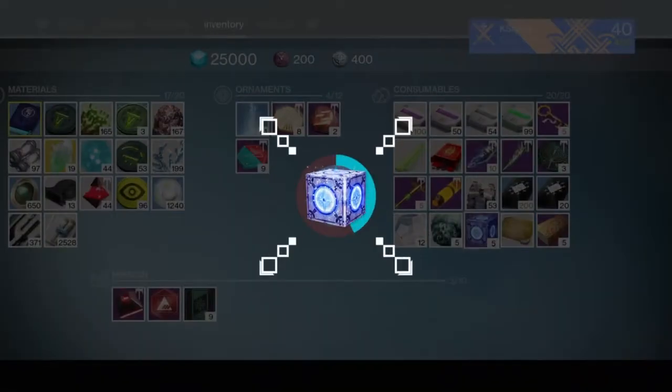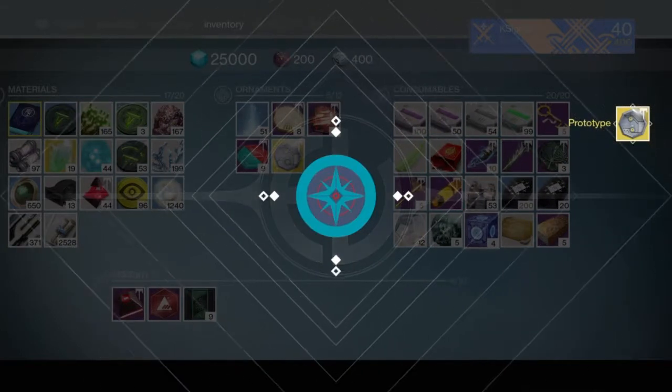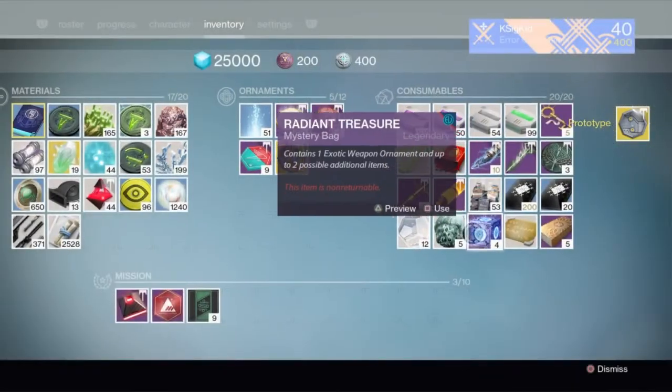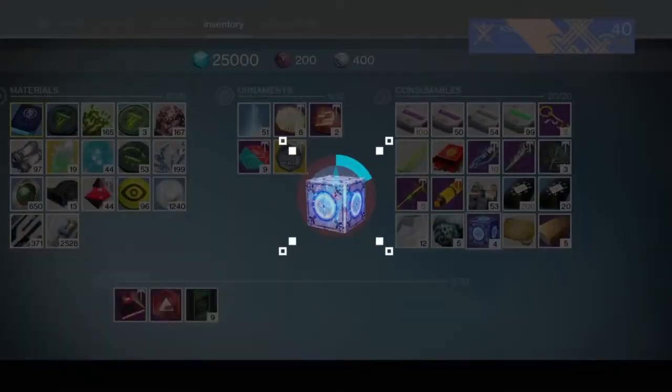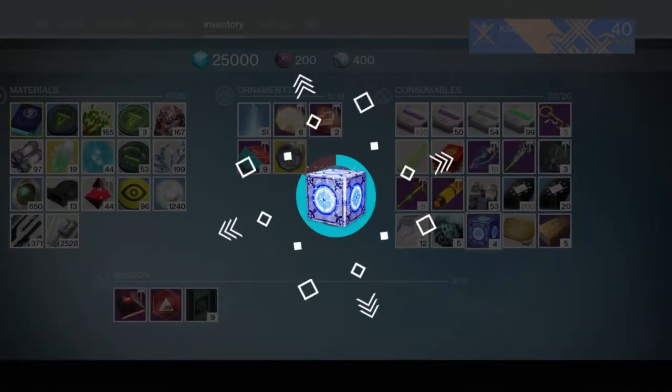Opening up our first one — ornaments are what we want. We start off with Prototype though, we definitely have Prototype, not HardGold. It's for the Truth, which is a little bit nerfed right now.